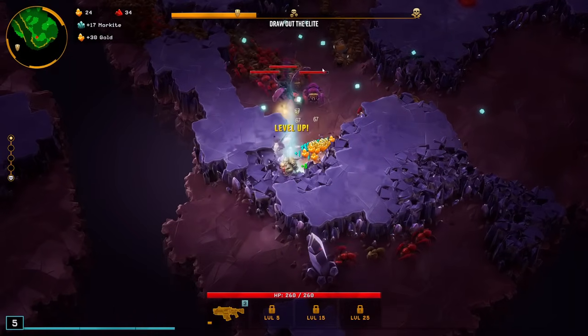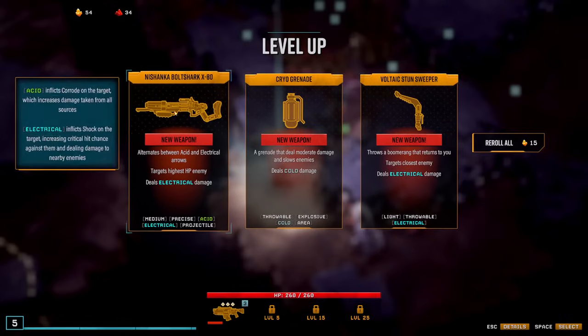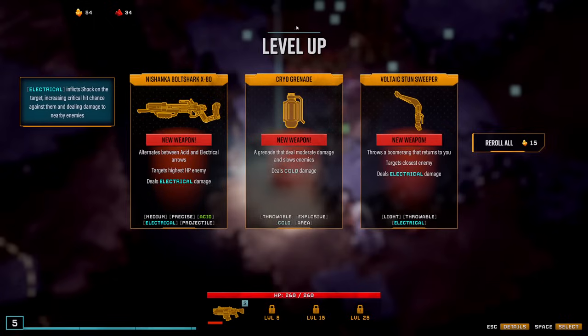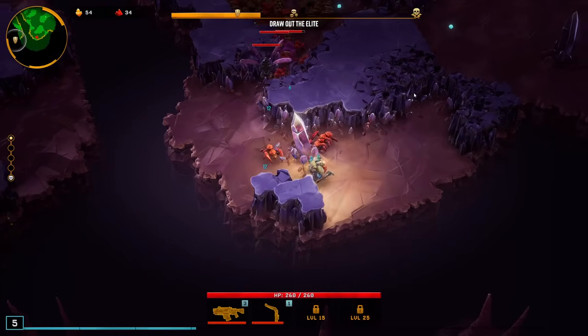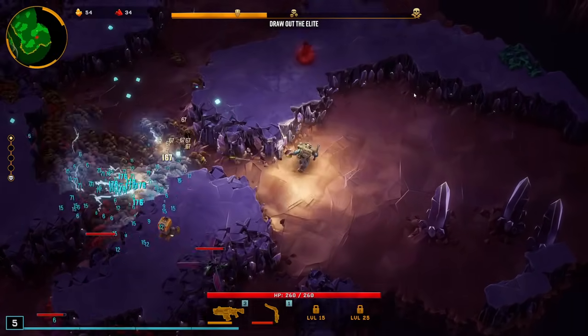One thing to note about the Deep Core — Nishanka is okay since that shares a lot of tags. I won't unlock kinetic if I go that though, so I might want to just grab the stun sweeper since that has the overclock for it. I probably want to go for the M1000 or the jury rigged so I can get kinetic unlocked as well.